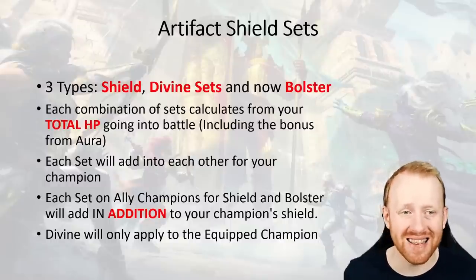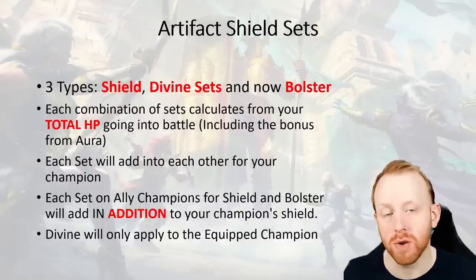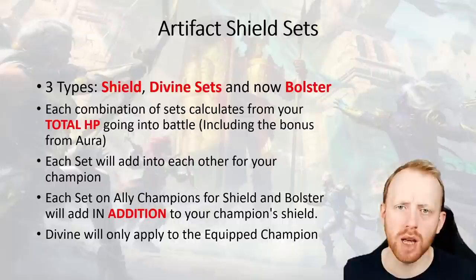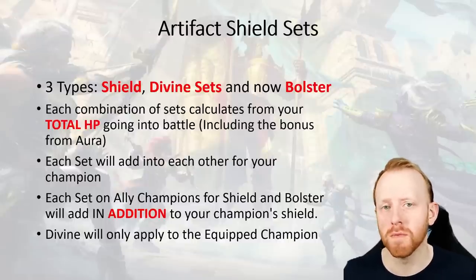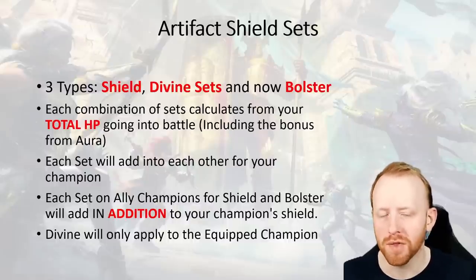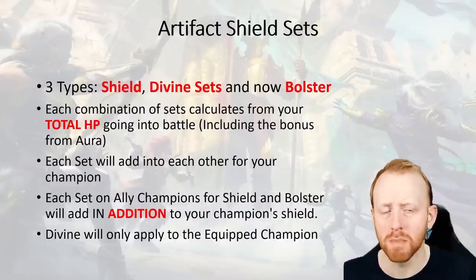So let's talk about artifact shield sets - we now have three in the game. We had the shield set that's been around for a very long time, farmable in Fire Knight. We've also got divine sets, which come from Arena mostly - divine speed, divine offense, divine life, and divine critical rate. That gives you another shield on top and you can use it as a two-piece. And now we also have Bolster, the new set available on Forge Season Pass 3.